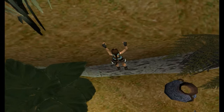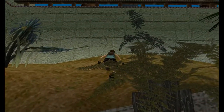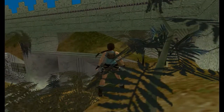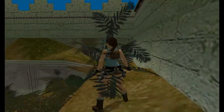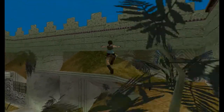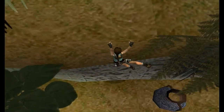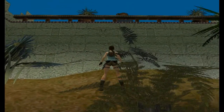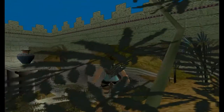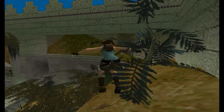So climb up to here and be at this plant here — it's possibly the best place to try and jump from. You need to jump and grab the ledge just there. So we're going to jump and try and curve to the right. Crikey, curve round as you jump — it's not an easy jump, it can take quite a few attempts. Sometimes she actually lands inside the gap. Try again.